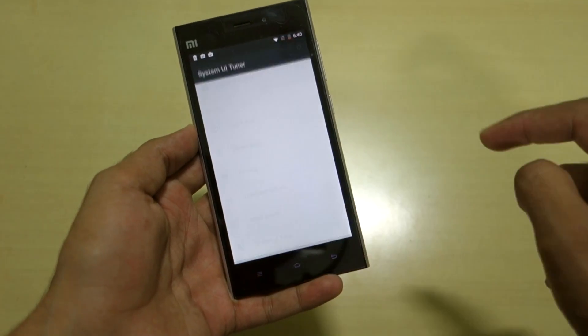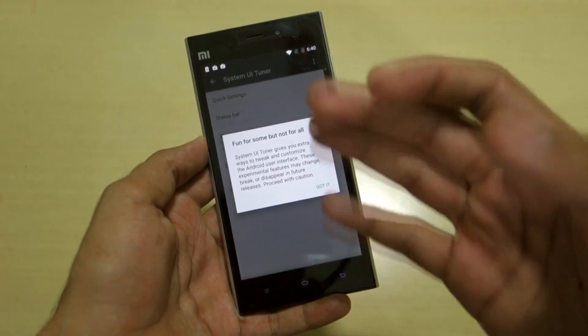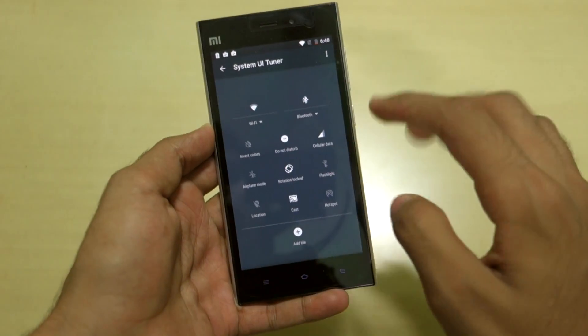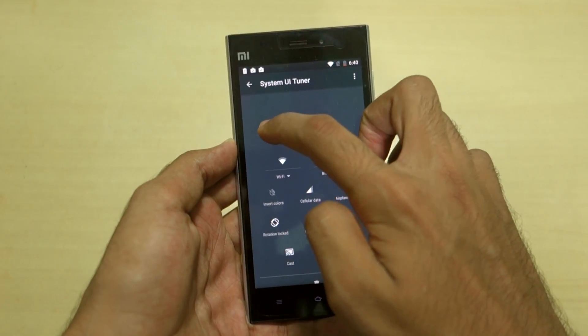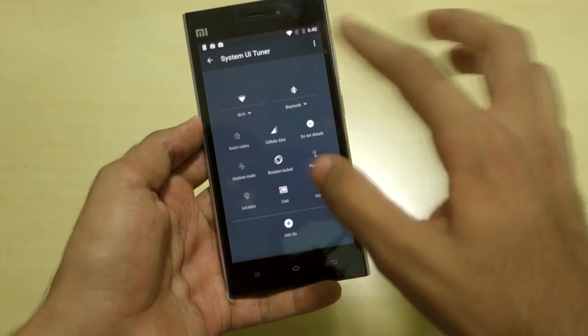Congrats — System UI Tuner has been added to your settings. Scroll down and you will see System UI Tuner. It will say 'fun for some but not for all,' and it is going to be fun for us. Hit 'Got it' and from here you can change quick settings — for example, if you want Do Not Disturb or Wi-Fi in a specific position, you can do that.